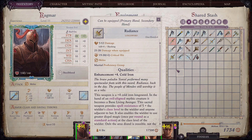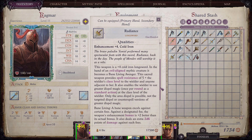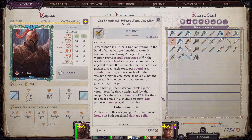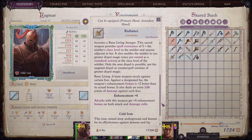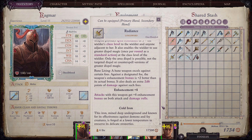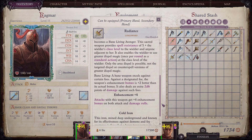This is the unholy version of Radiance. This weapon is a plus four cold iron longsword. In the hand of an evil aligned mythic creature, it becomes a Bane Living avenger. This sacred weapon provides spell resistance of five plus the wielder's class level to the wielder and anyone adjacent to them. It also enables the wielder to use greater dispel magic at class level — only the area dispel is possible, not the targeted dispel or counterspell versions. Bane Living: a bane weapon excels against certain foes — in this case a living foe. The weapon's enhancement bonus is plus two better than its actual bonus, and it deals an extra 2d6 points of damage against such foes. So it's a plus four cold iron longsword, but whenever you're fighting something living, it will actually give you a plus six bonus and deal two extra d6 points of damage.